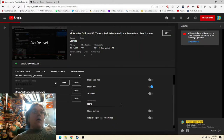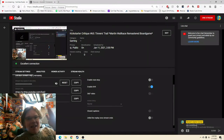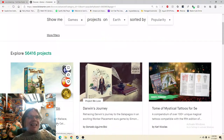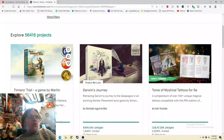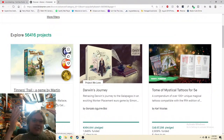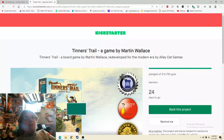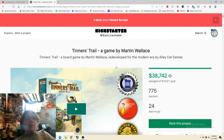Ahoy there YouTube, I'm back again for another Kickstarter critique. Today we're gonna be checking out Tinner's Trail, a board game by Martin Wallace, redeveloped for the modern era by Alley Cat Games. Thank you so much for joining and taking this journey with me — I really do appreciate it. Every time I get on here I love doing these segments, and I'm glad to see that people are enjoying them.